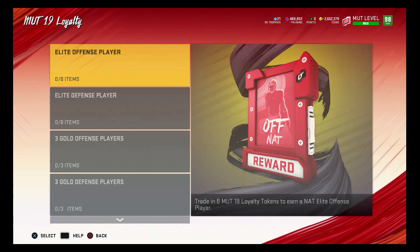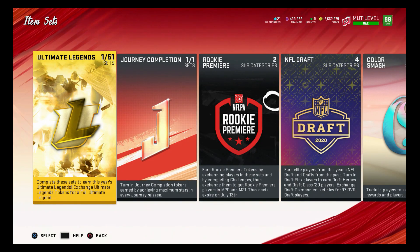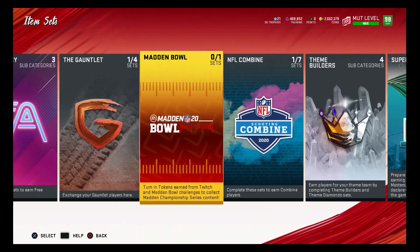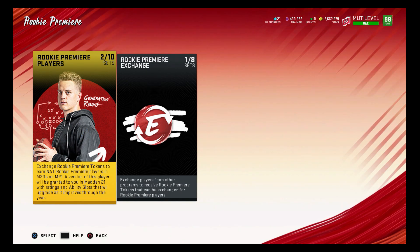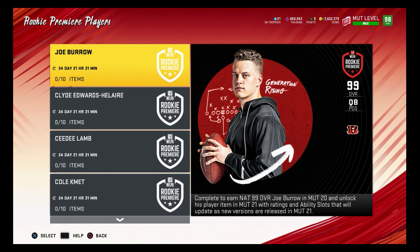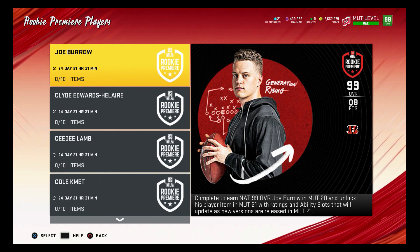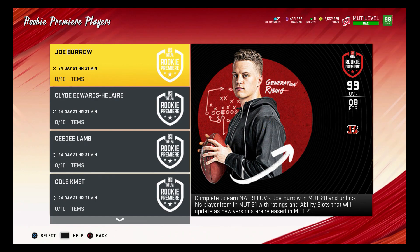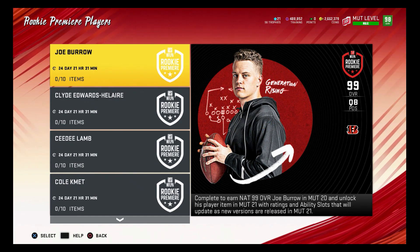Hopefully Madden 20 has some way to get more tokens before it ends. If we don't get a MUT Loyalty promo I'm going to be pretty mad. The Rookie Premier is basically the last content - something you guys can do to get ready for Madden 21. If you're pulling packs, I would sell players right now. In about 23-24 days, if we still haven't got any news on a promo, Rookie Premier is probably the last promo. EA has been asking survey questions like 'how did you like your Premier promo?'